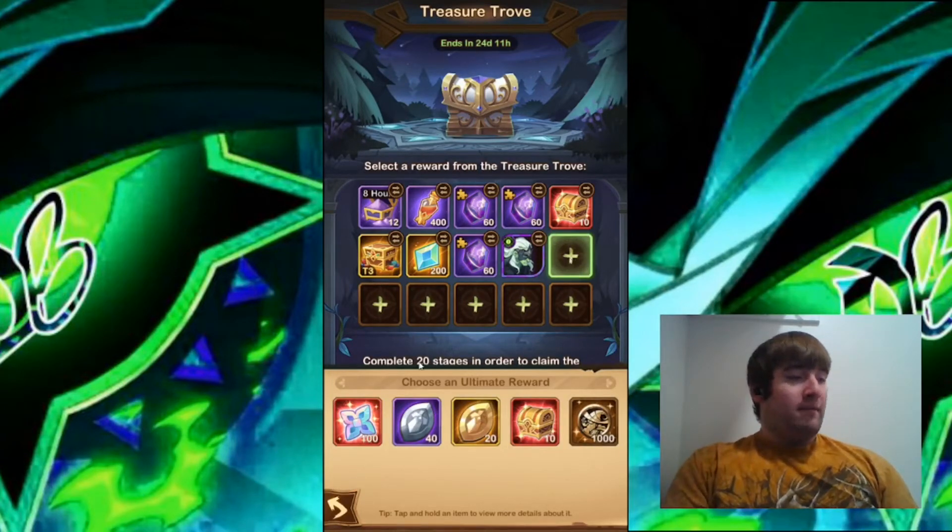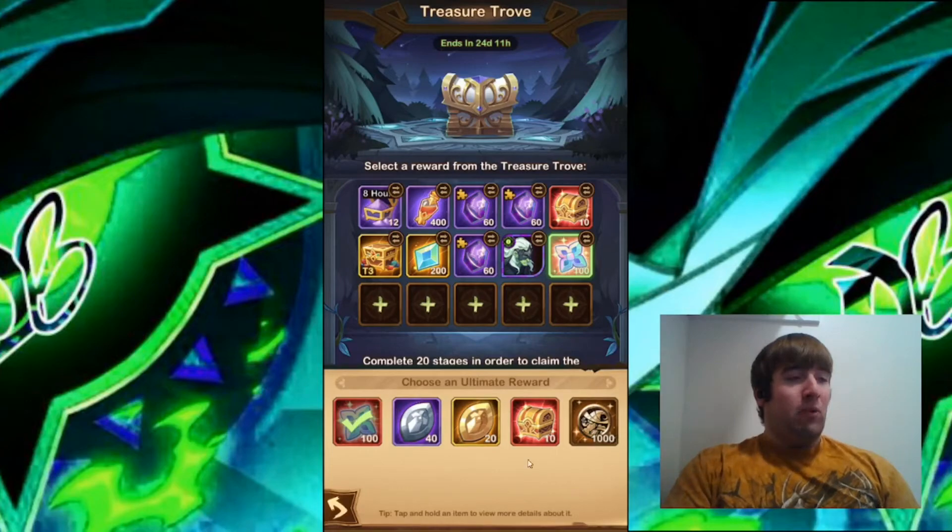For the tenth slot, I'm going to choose the Elemental Cores, because I feel like I need more Engraving resources than Red Chests right now. The Red Chests are very good, and the Signature Items are very good, but I just want to start building Engraving.